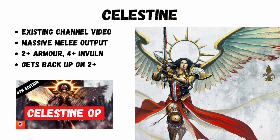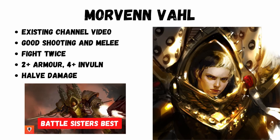A quick look at Celestine — I've got a video about her so please check that out on my channel. She does massive damage output and she's very difficult to remove as she can stand back up on a two-plus. Morvenn Vahl — I've also got a video about her — generally gives out big buffs, has some good shooting, a big punch in melee, and an ability to fight twice once per game.